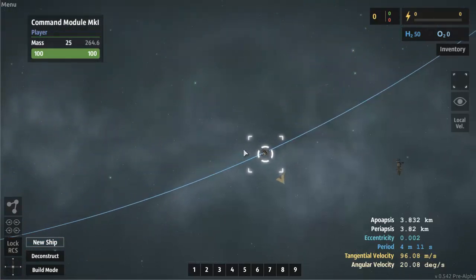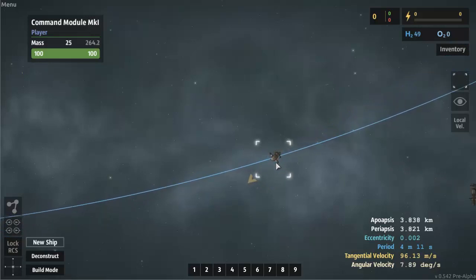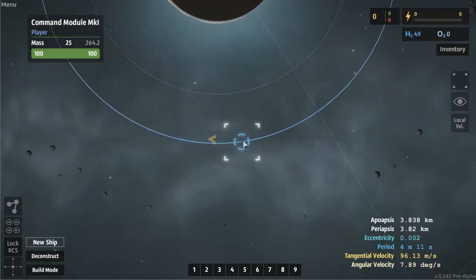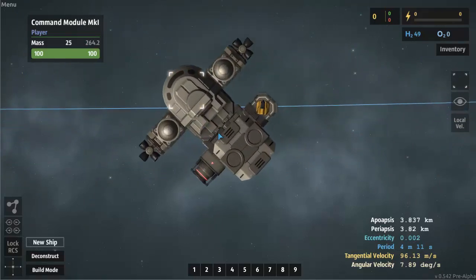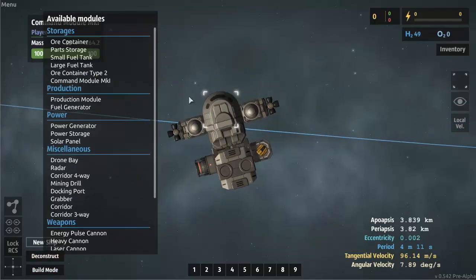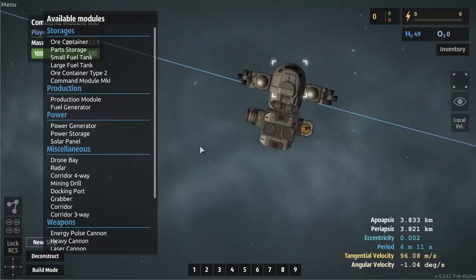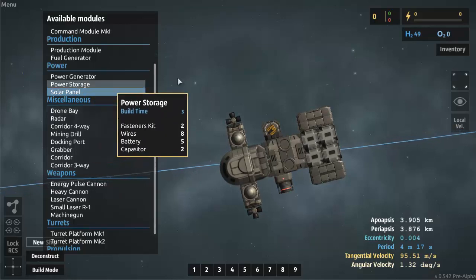Fortunately there are things you can do — little missions you can create for yourself to achieve various goals. For example, one of my first missions can be trying to reach one of these asteroids and start mining it. The cool thing about this game is that it actually allows you to build up your ship on the spot. Right now I can construct various modules for my ship. Let's give it a new engine and a little bit more propulsion.